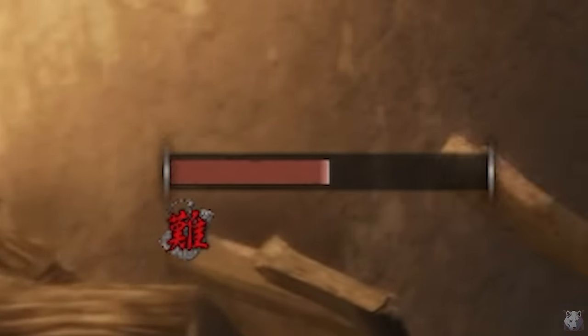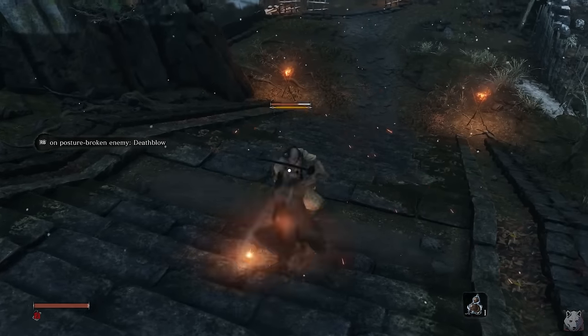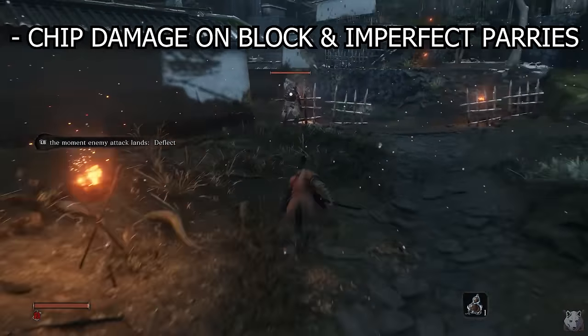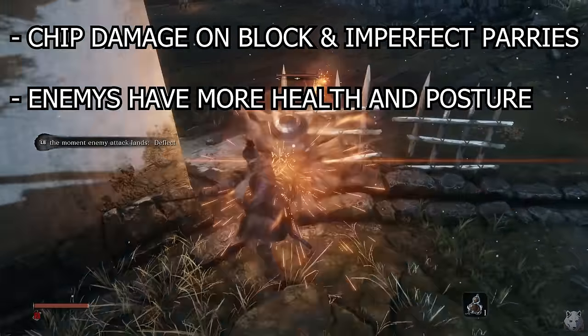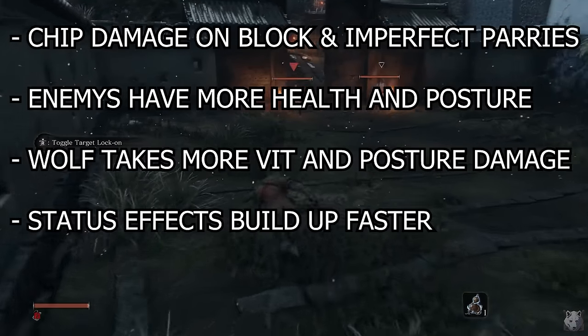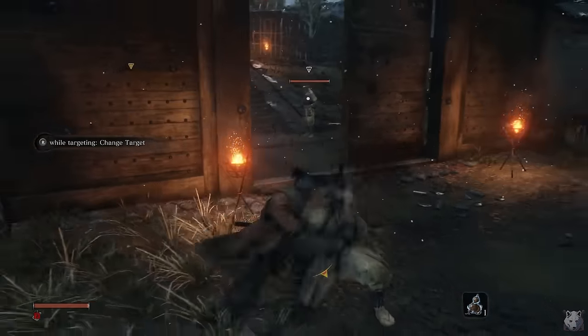The debuff icon for charmless is the kanji for 'difficult' — yeah, that tracks. For those of you that don't know, giving the charm to Kudo applies the following debuffs: chip damage unless you perfectly deflect, enemies have more health and posture, Wolf takes more health and posture damage, and status effects build up faster. On the upside, I do get more experience and Sen, so that's cool.